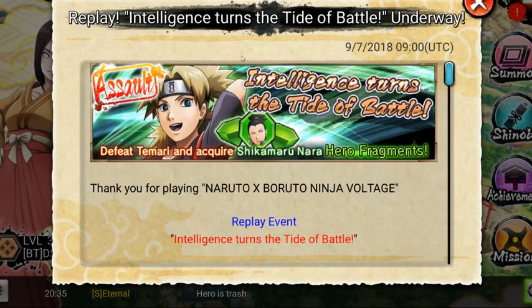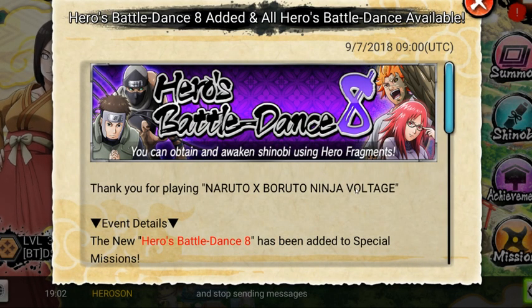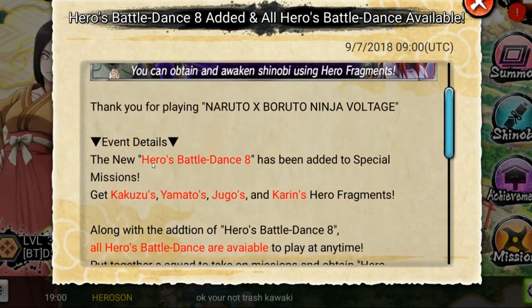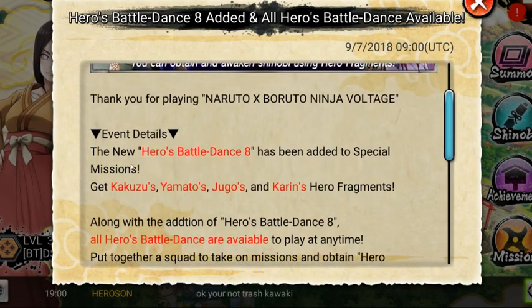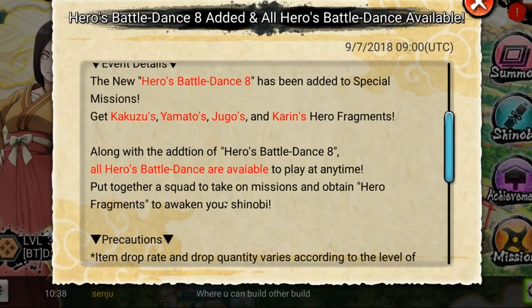Intelligence Battle - if you fight tomorrow you get Shikamaru. Replay Heroes Battle Dance 8: you can obtain an awakened Shinobi using hero fragments. New Heroes Battle Dance 8 has been added to special missions - get copies of Yamato, Yugo, and Kotsuki hero fragments.